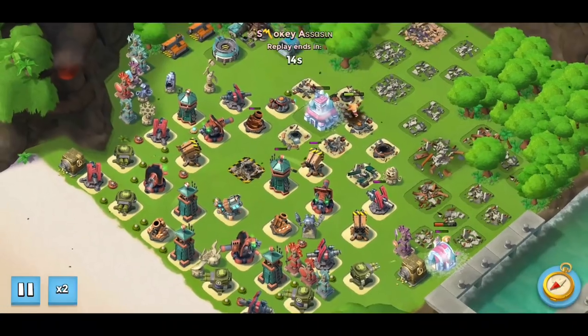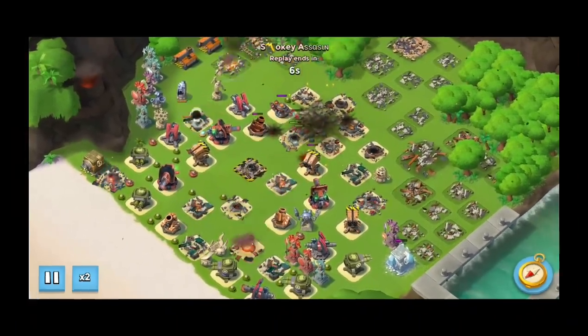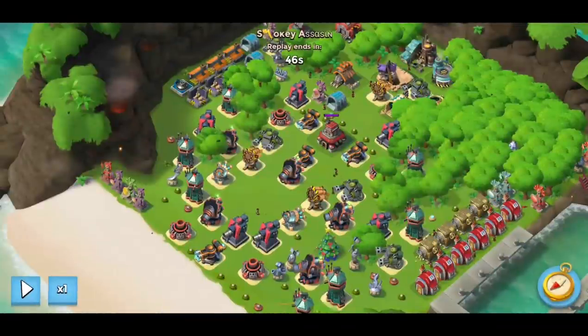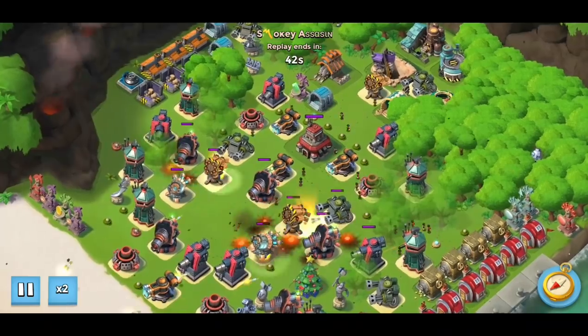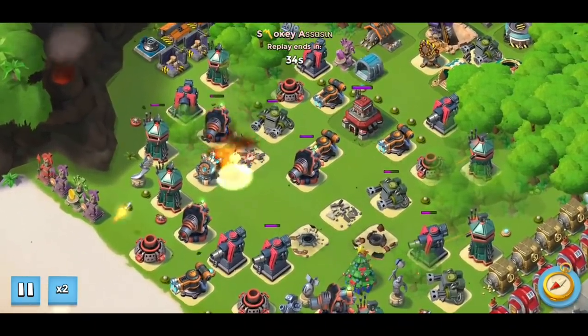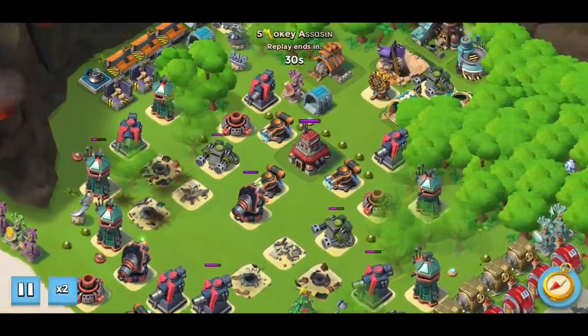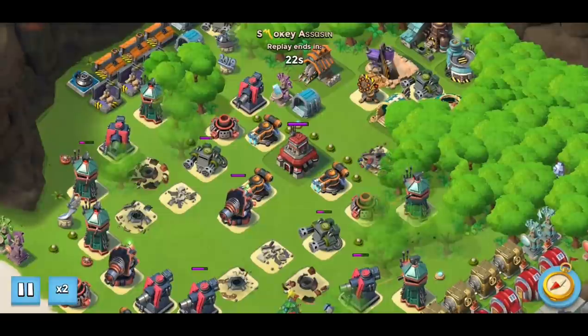Stage seven — because we've soloed every stage up to now, we have a spare attack, so I'm using that spare attack to set this one up. We're going to use all of our GBE to bait out the cannons, boom cannons, shock launchers, and anything that's going to be an issue for the super warriors landing behind the core.